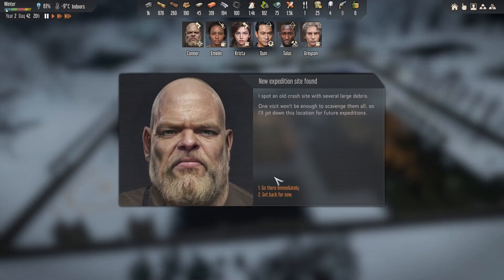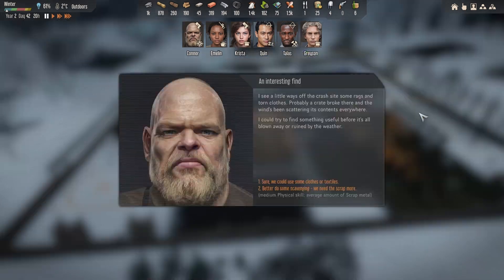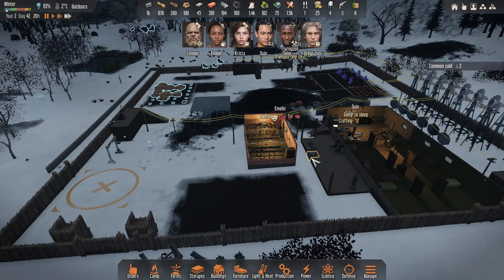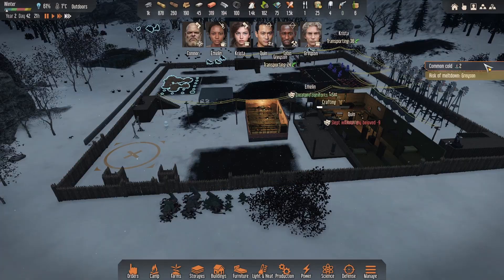That's another exploration complete. Several large debris. We need to scrap more, or we could use some cloth or textiles. If you get us synthetic textiles - we don't need either really, but I guess we'll go with that because he doesn't bring much back in the way of metal anyway. That's the problem when you're sending Connor - not a lot happens.